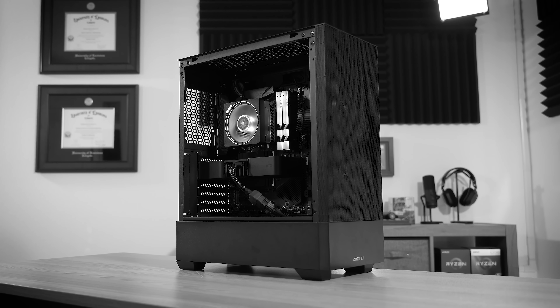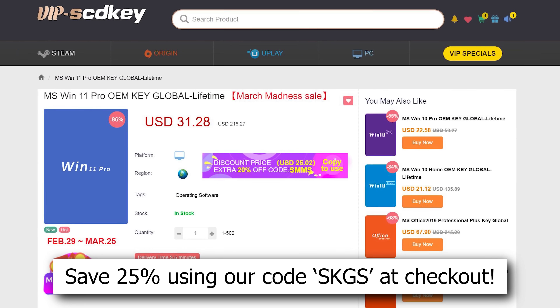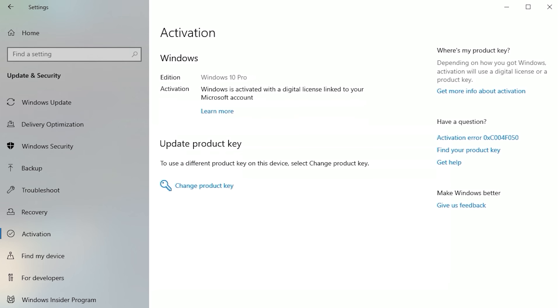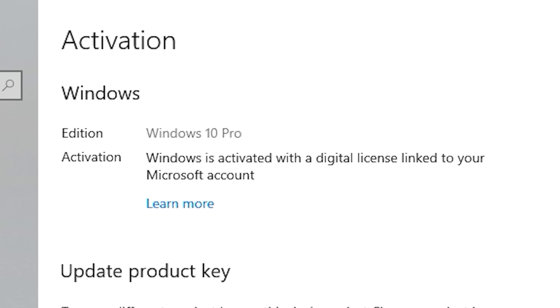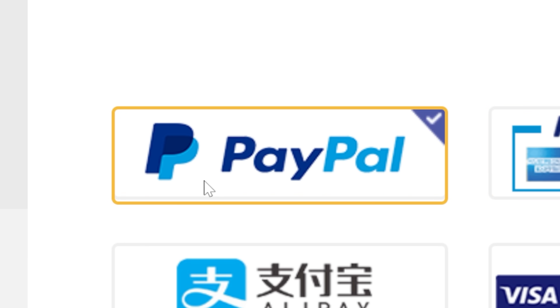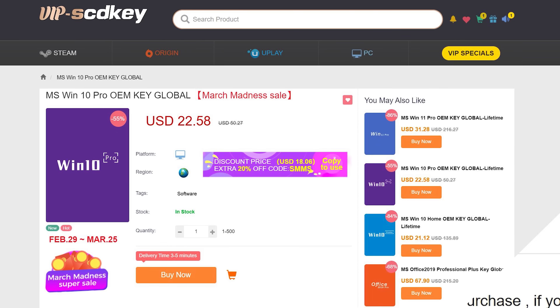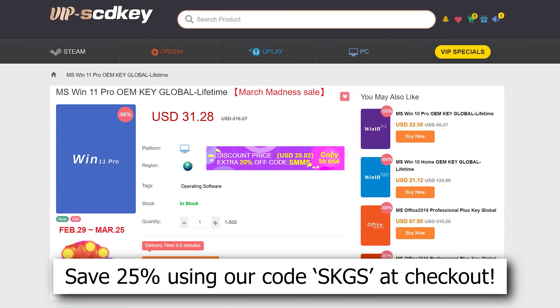If you're planning your next PC build, then consider checking out our sponsor VIP SCB Key. Their Windows 10 and 11 OEM keys sell for a fraction of retail and will unlock the full potential of your OS. They'll also remove those pesky activation watermarks. Click the links below to get started today and be sure to use our special offer code SKGS for a sweet discount on a variety of options, including Windows 10 and 11, Pro and Home, and more.